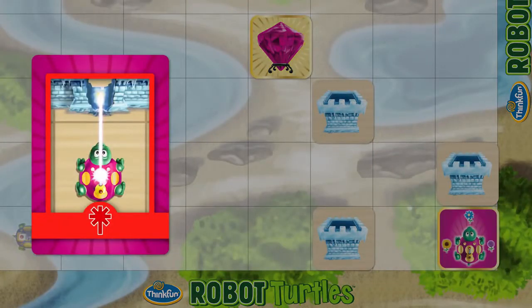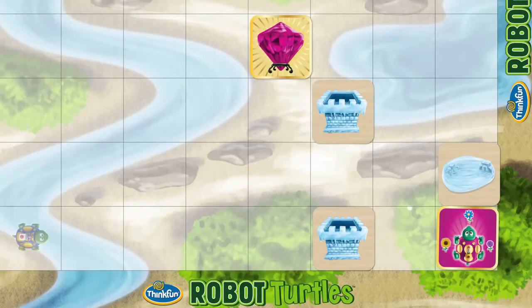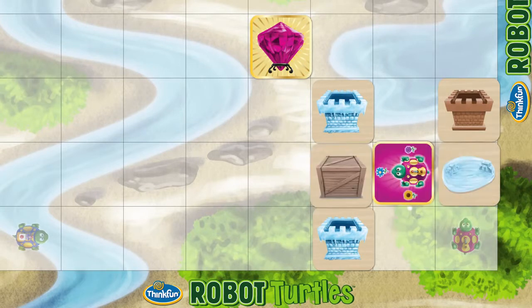If there's an ice wall in front of the turtle, a laser card melts it. Flip the ice wall upside down to make a puddle the turtles can walk across. Next, unlock stone walls — they're unmeltable. Crates can be pushed around, but can't be pushed into a wall or into another crate.